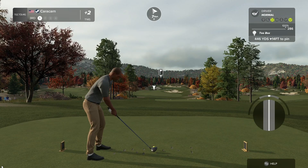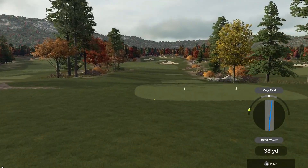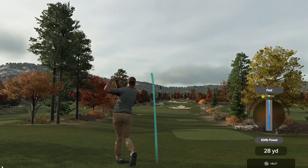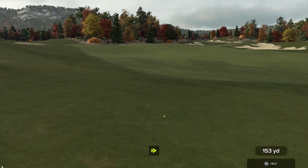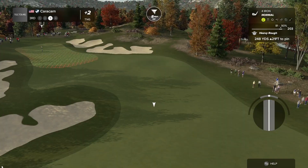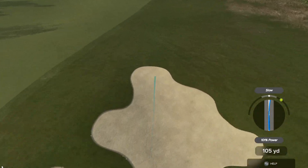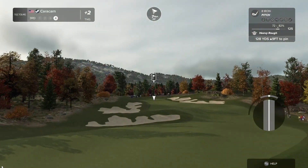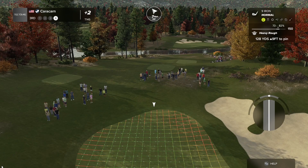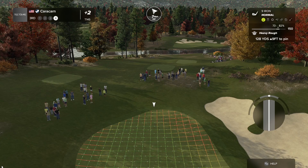Here we have a lovely par four ahead of us. I need better tee shots. That's just ridiculous — that was a decent shot but I'm so far back. We're in the deep stuff. Might need a club or two extra on this shot. The swing was a little bit rough on that one. This one's your fourth shot. The frustration is real. Put me at 130... 120.